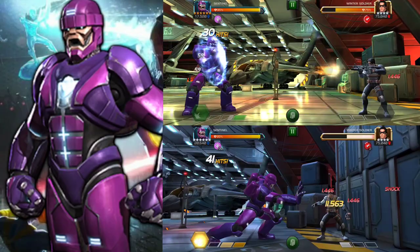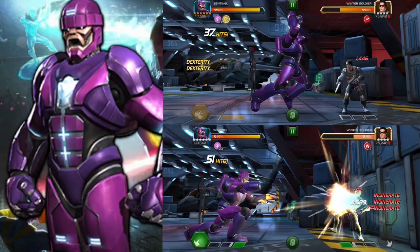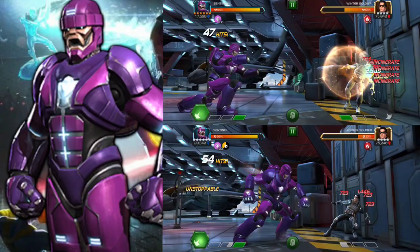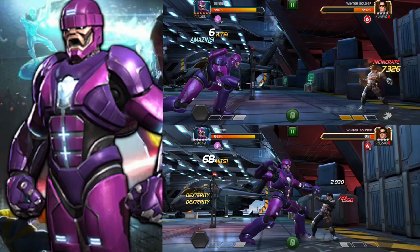If you have an unawakened Sentinel you can make him almost as good as an awakened one with just two synergies. First is Sasquatch — you start off with 30 analysis charges — and the other is with Jubilee. You can also add mutants which gives you 15 analysis charges per mutant. So with Sentinel, Sasquatch, Jubilee, and a couple of other mutants, you start off with 75 analysis charges and don't really need that much build up.